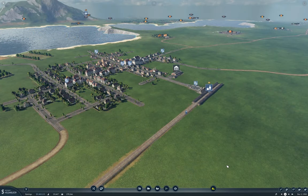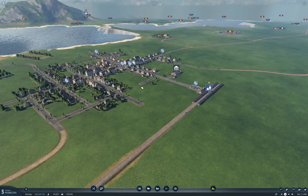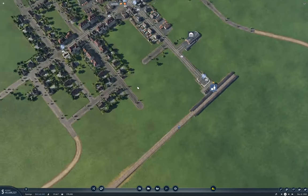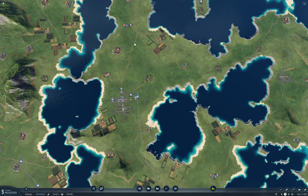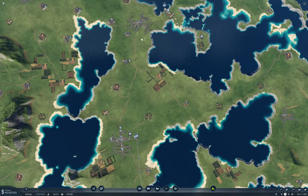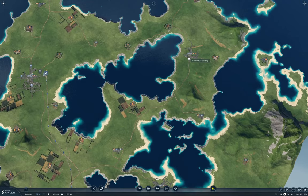Hello everyone. This is Transport Fever 2 Tropical Fun. We're sitting here at Laredo, and what we're going to do is ultimately expand the rail line up to Lincoln. Depending on how much time's left, I'll start working on bringing a rail line around to Ventura and possibly up to Denton.